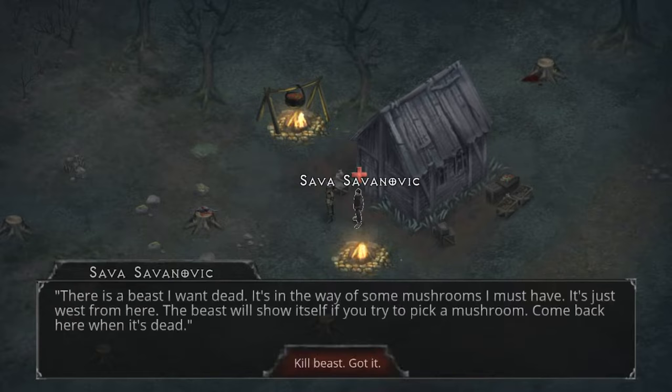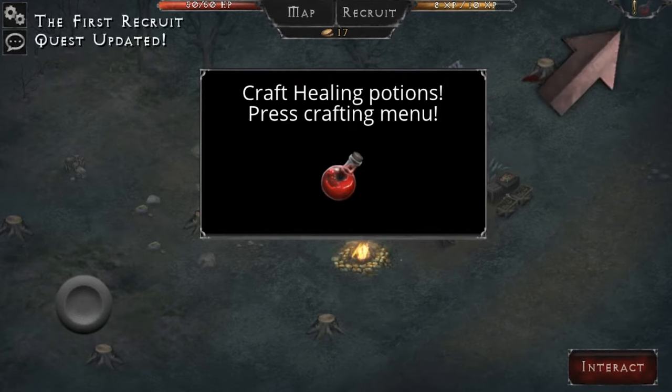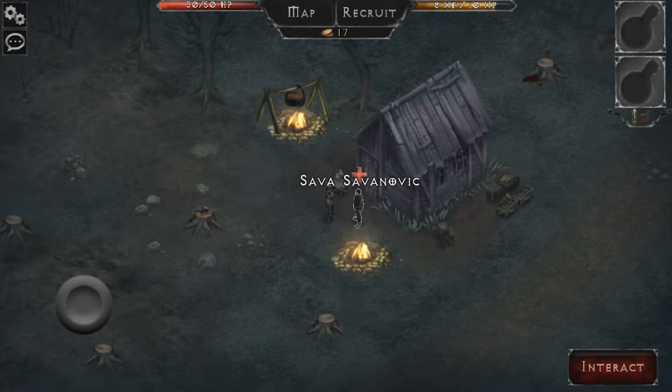There's someone who wants healing but needs a favor first: 'There is a beast I want dead - it's in the way of some mushrooms I must have. It's just west from here. The beast will show itself if you try to pick a mushroom. Come back when it's dead and I'll heal you. Now eat this dry toenail.' Oh, that makes me feel sick.